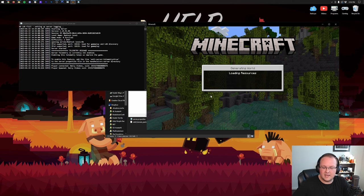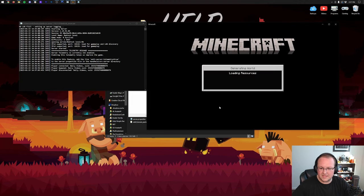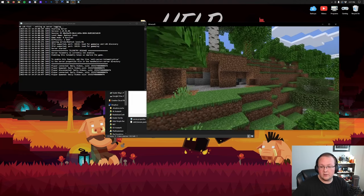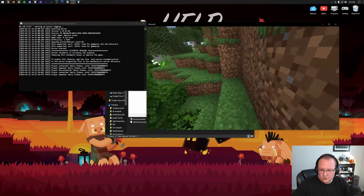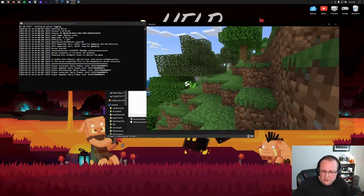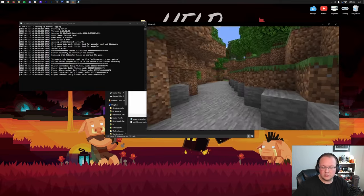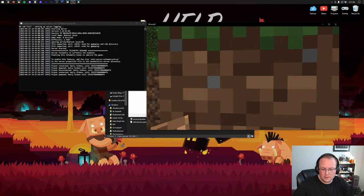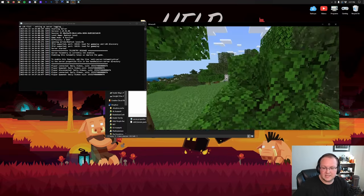We joined the server — there I am. We had an x-ray texture pack installed, which I uninstalled, and we're now in a normal world. Worth noting you can only join this way from your own computer. I'd recommend you always join via that IPv4 address, as using your public IP to connect to your own server can sometimes cause issues.